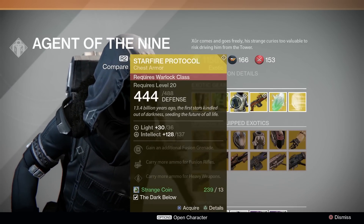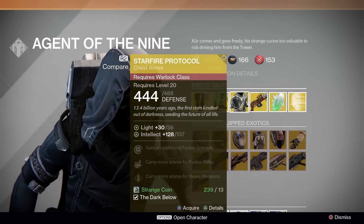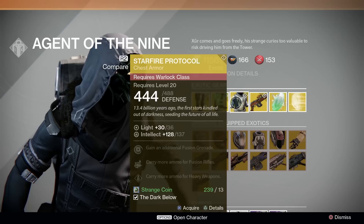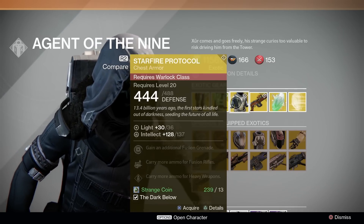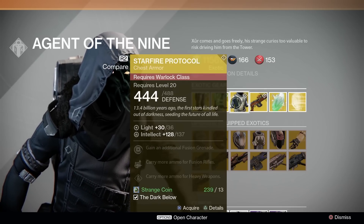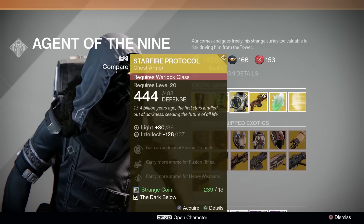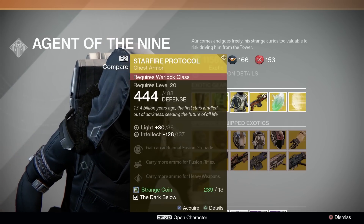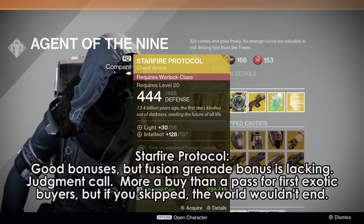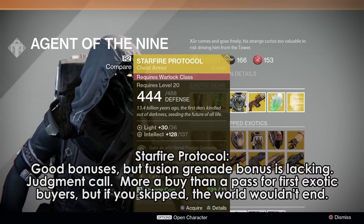Warlocks, after a great showing last week, you get Starfire Protocol. The bonuses to Fusion Rifle and Heavy Weapon Ammo are good, but an extra fusion grenade is not super amazing, especially since Sunsingers have the option to get a second grenade of any type already via their subclass. It has a lower stat roll than the last two times it was on sale as well. It's a decent first exotic if you're looking for something to get you to light level 32, but if you skipped it, it's not the end of the world. It's more on the pass side — judgment call, since a lot of Warlock exotics are on the weaker side.